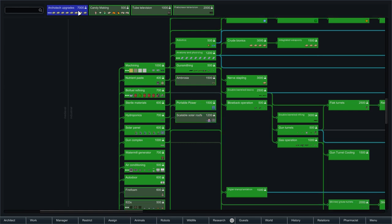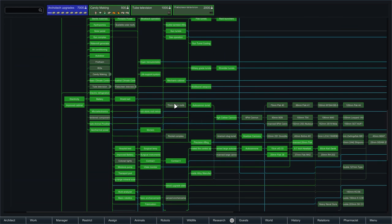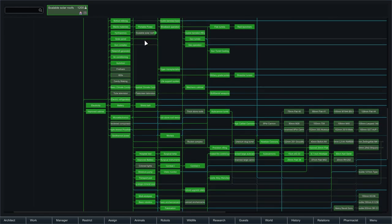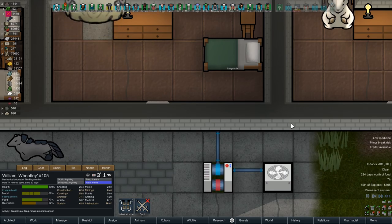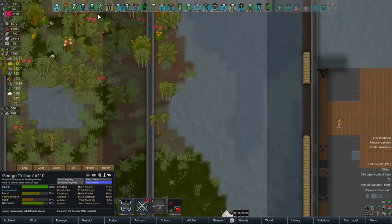Solar roofing, flat screen TVs - you don't have thick stone roofs instead of candy making. Trillium's now down to a minor break risk - he's finally gotten his recreation done.